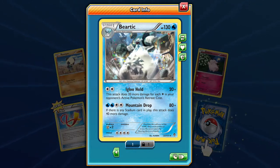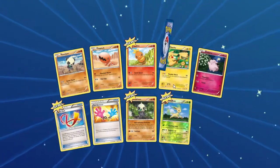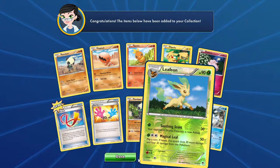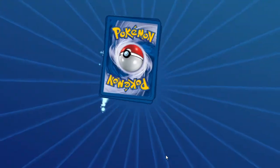And our rare is a Beartic. The igloo attack does 20 more damage for each retreat cost in your opponent's active Pokemon's retreat cost, so obviously if you're facing another Beartic it does 80 or 100 damage actually. So there is pack number one - we got a Beartic, a Leafeon, and the nice Focus Sash. Maybe we get another Focus Sash because some Karina action - we can make a Lucario GX for Expanded, that'd be fun.